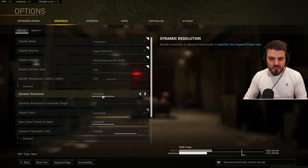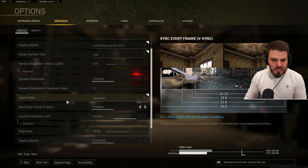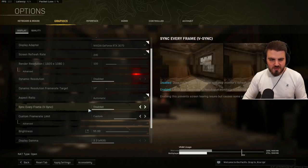Dynamic resolution — keep this disabled; there are better ways to achieve that effect using options further down. Aspect ratio — just keep this on automatic unless you're intending to play in some unusual aspect ratio, but for most people automatic is going to be fine.